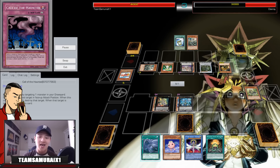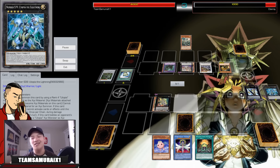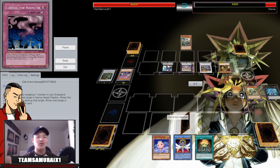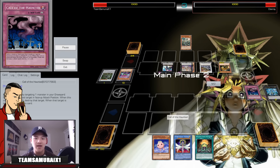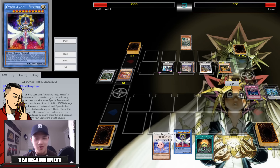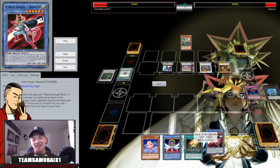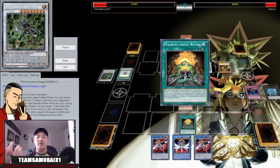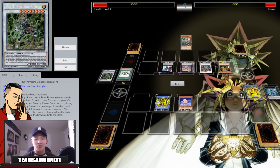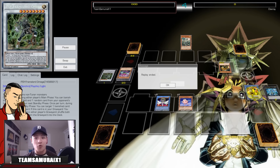He goes Michael to banish Utopia Lightning, Instant Fusion into Norden and goes off. If I didn't have Call of the Haunted this would have been game. I Call of the Haunted back the Scepter, he attacks for 6600 to my face. He's at 1000 life points, I'm at 1300 with Vishnu in hand — if I drop Vishnu he just loses. I draw Benten, search another Vishnu — go into Vishnu, Vishnu activates and destroys his whole board, Cowboy for game.